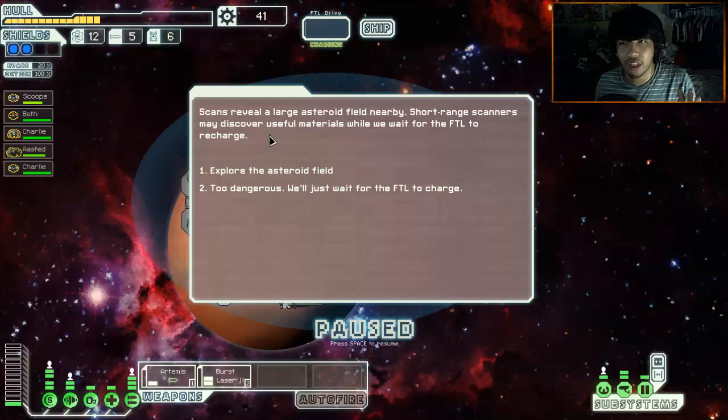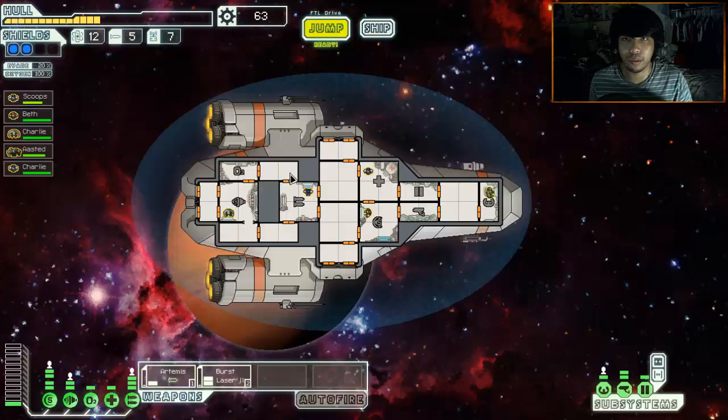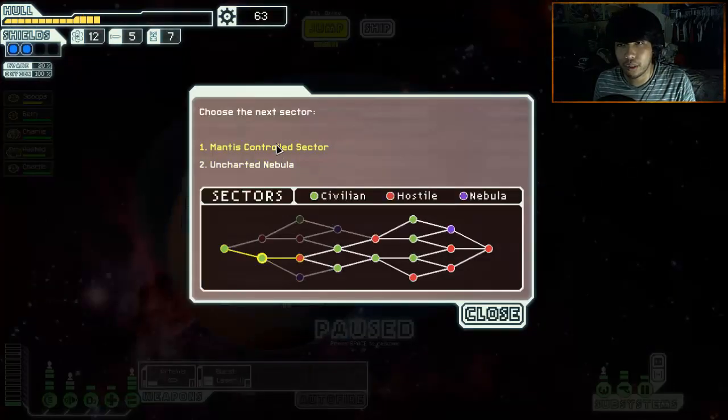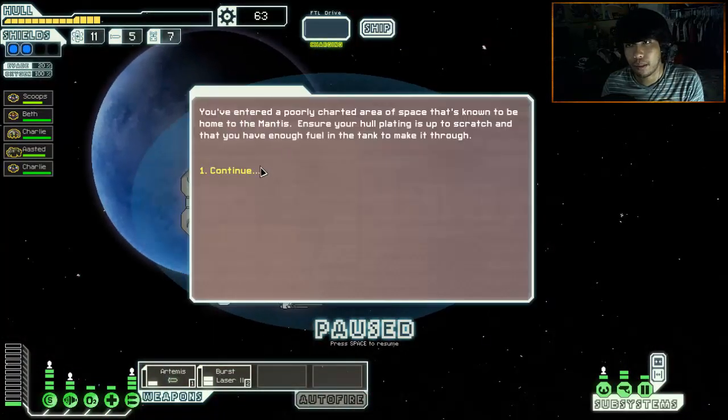Scans reveal a large asteroid field nearby - short-range scanners may discover useful materials while we wait for FTL to recharge. Explore it - yeah. You happened upon an abandoned mining site, a few mining drones were left behind and could be repurposed. 22 scrap - worth it, so worth it. I'm going to keep all this money - hopefully we can buy a new weapon or something in the next sector. Uncharted nebula, mantis-controlled sector. I really don't like doing the nebula - I've avoided the red sectors so far, but let's see what happens. You gotta experience it all.